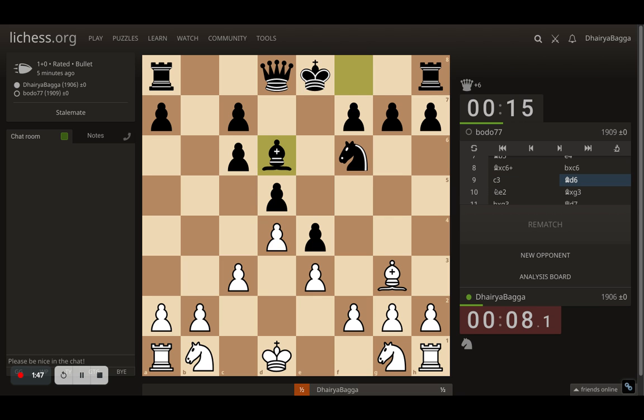I play c3. Opponent plays Bishop to d6. I develop the knight on e2. Opponent takes and now I can take with the knight and improve its position, but from here my knight is kind of passive. So I took with the pawn, opening up the h-file instead.